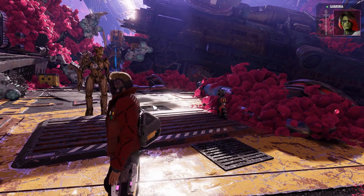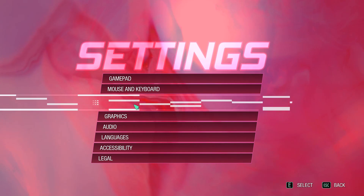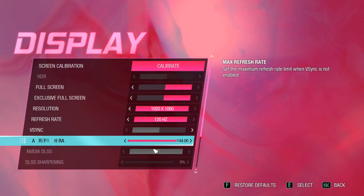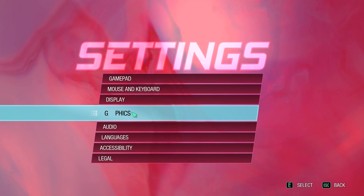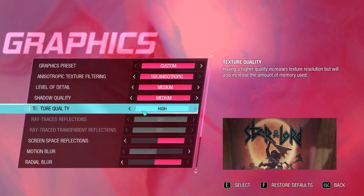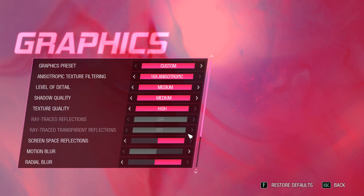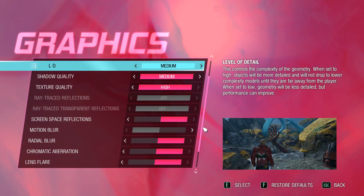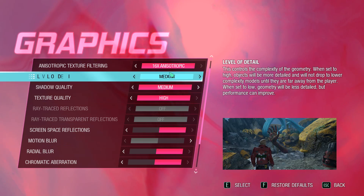Just to show my settings: on display, I have access to DLSS, I am on full screen exclusive. I put AMD FidelityFX Super Resolution to quality. In terms of my graphics, it's a custom preset but it's basically medium — it takes quality on high and most of the filters are on with anisotropic filtering at 16.